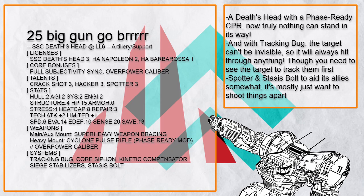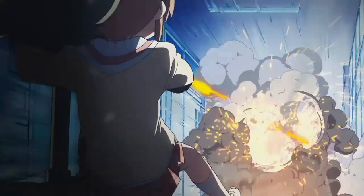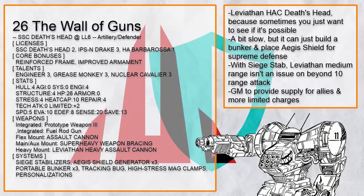And that's it for the Artillery Support Death's Head — most of them perfectly capable of doing a ton of damage even with some points put towards supporting their allies on the battlefield. And finally, we have the Artillery Defender builds. This is The Wall of Guns, a Leviathan Death's Head, because why shoot one big bullet when you can fill the air with bullets? Other than the big gun, this Death's Head can quickly build up a bunker and shield it with Aegis to protect everyone inside. Tracking Bug lets them point out hidden and invisible enemies with ease.